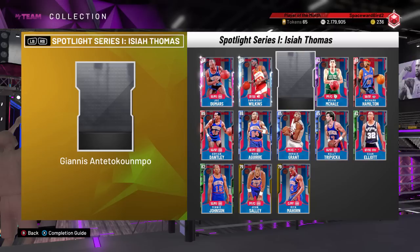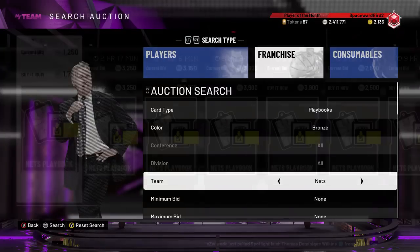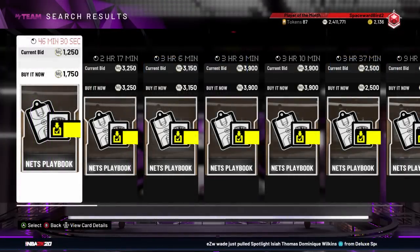Something I highly recommend for everyone this season to keep in their collection is a Nets playbook. That quick through STS play will save you a ton of headaches going up against the CPU in these offline solos where they basically play God mode — they don't miss and will make superhuman plays against you. The Nets playbook and that quick through STS play is the equalizer, a gift from the 2K gods. It's super easy to find in auction and not overpriced, so pick one up today if you haven't already.